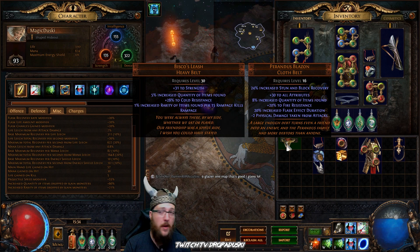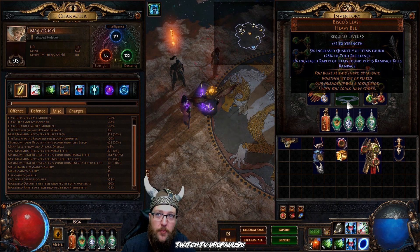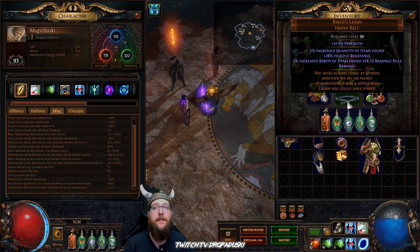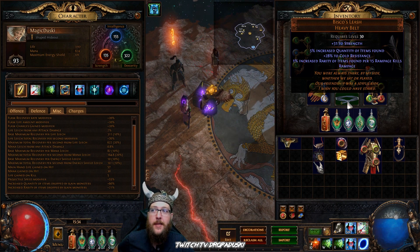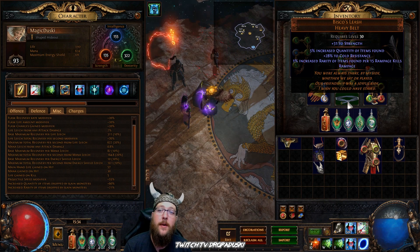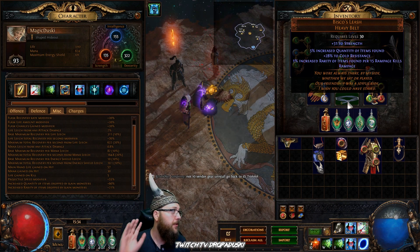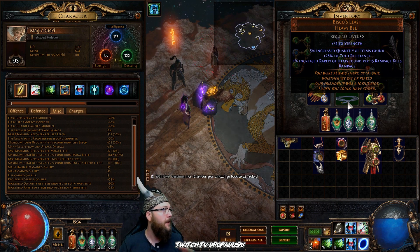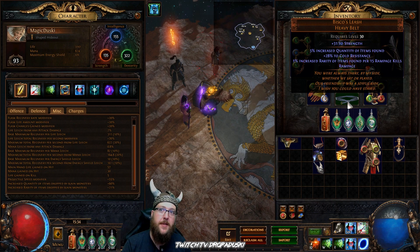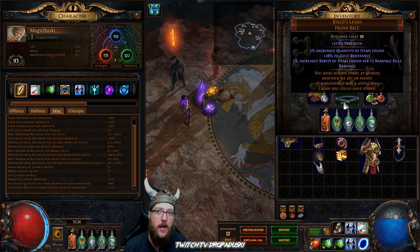The optimal version you'd want to use is the Bisco's Leash. It gives you some strength, 5% quantity, 28% cold resistance, and rarity per 15 rampage kills. Rampage is a buff you get from killing monsters while wearing this belt and it is super cool — shooting red missiles, corpse explosions, all kinds of stuff. So this belt is super fun to play. I actually think if I wasn't going to use the headhunter, I'd love using the Bisco's because of the rampage buff. You get 5% quantity here, and I know you get 8% from the Perendis, but rampage is huge.